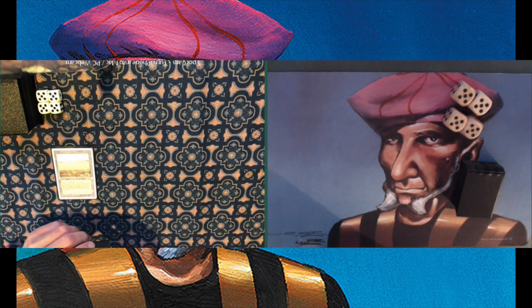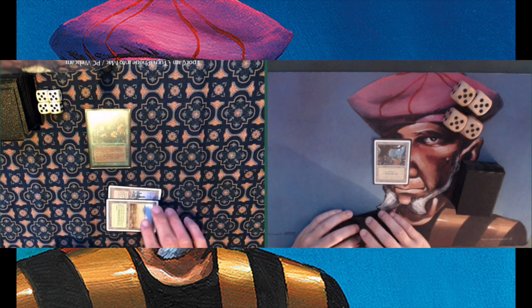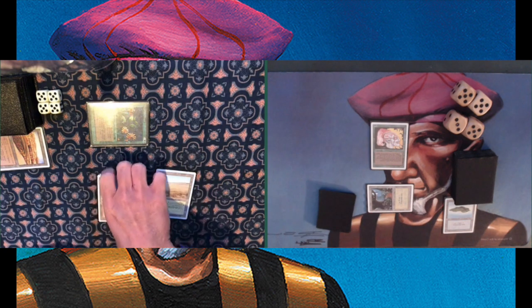Game one is about to begin with Michael on the play sitting on the left. An interesting side note: he's actually playing from his summer house in Norway, sitting outside on a picnic bench in beautiful Norwegian nature — I was kind of jealous when he told me that. He's casting a Savannah. I'm starting with a basic Forest, passing turn without a mana dork — I'm a little surprised and think I should have taken a mulligan without a turn one play. He plays Argothian Pixies on turn two, and I play an Island. Then a Strip Mine hits my blue source.